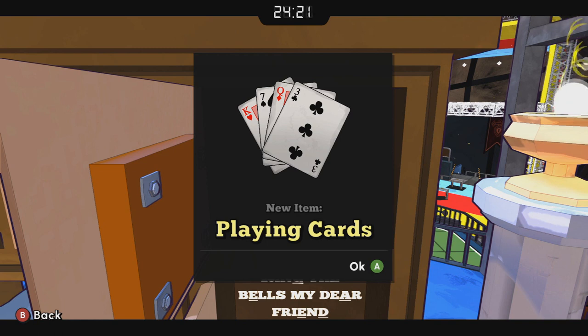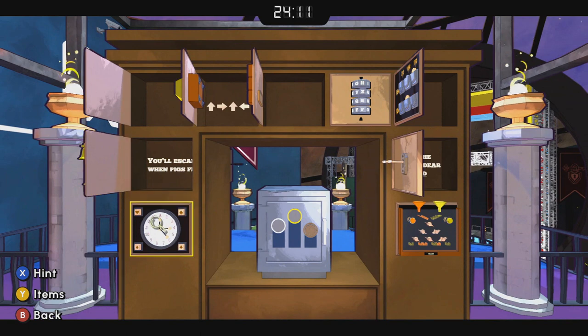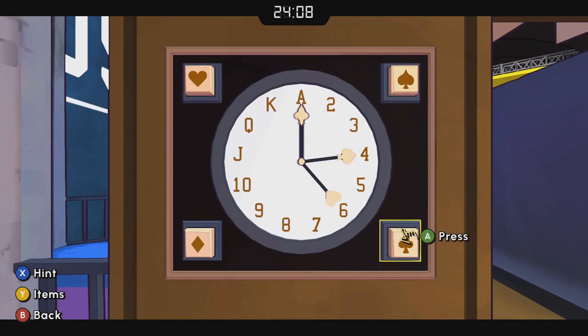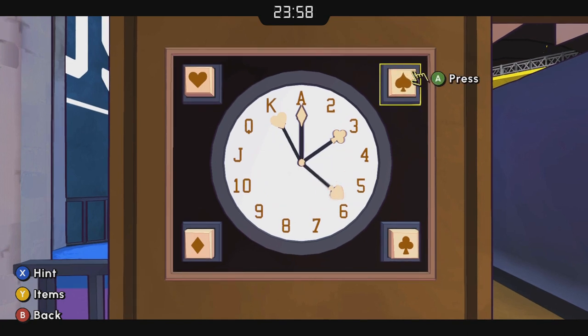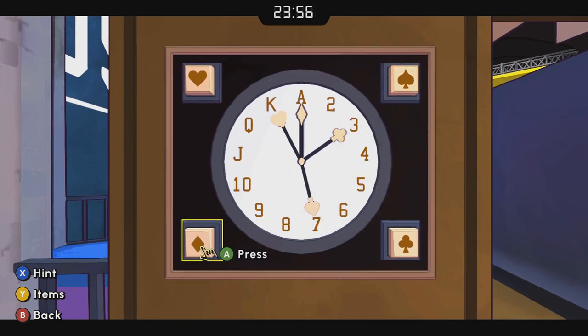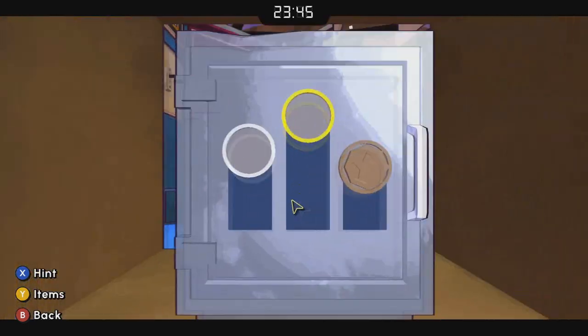We got a deck of cards there: king of hearts, queen of diamonds, seven of spades, and three of clubs. We're going to go over to the clock puzzle and move those corresponding suits on the hands to the proper position on the clock. So we hit the heart until it gets to the king, the diamond until it gets to the queen, then seven of spades and three of clubs. Take our silver medal.